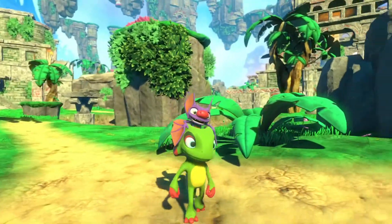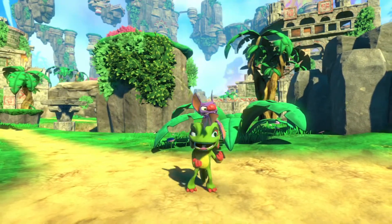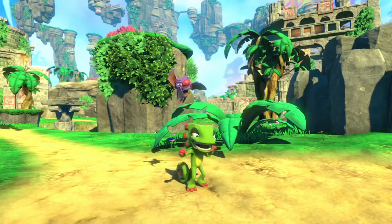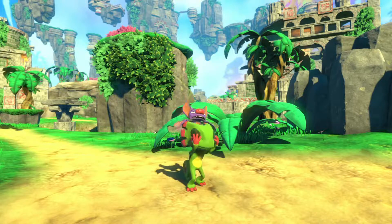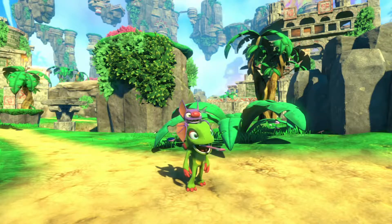There's a glitch I want to show off in Yooka-Laylee. And here it is! You can just keep sticking your tongue out while doing taunts or idle animations. Look, it's going right through his face!